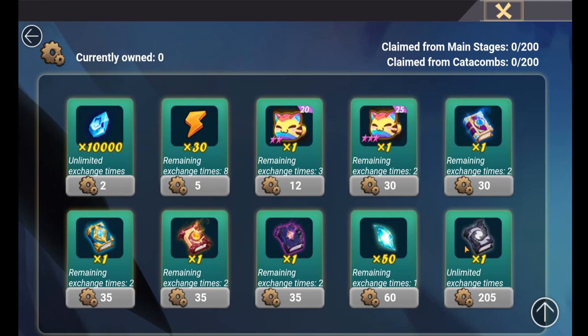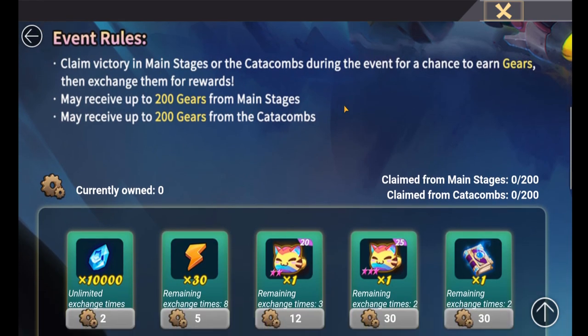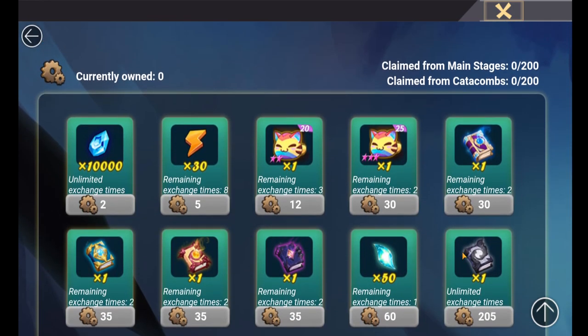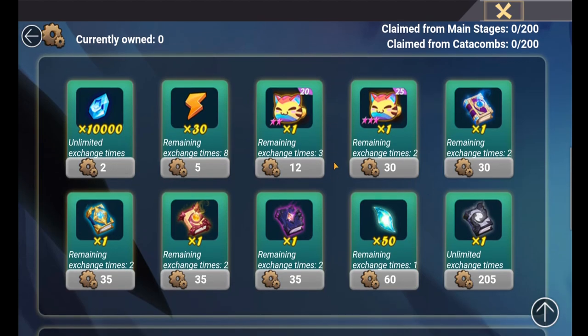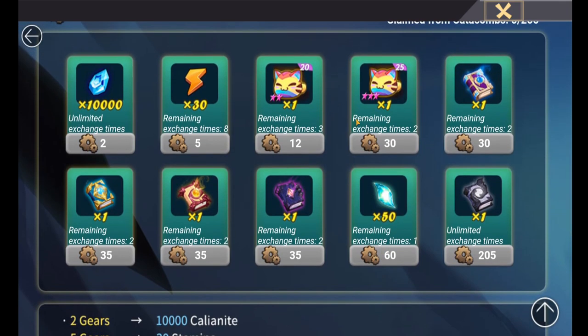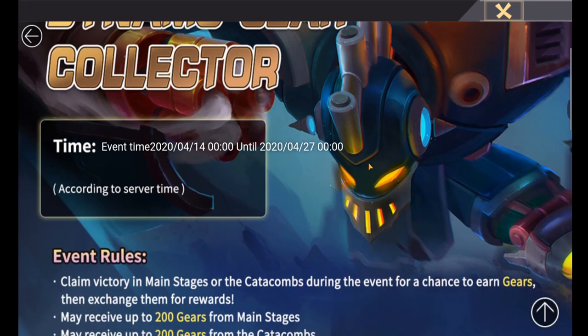For free-to-play players it's definitely worth doing. You're probably going to collect loads of these gears anyway by just playing the game, but at least work up to your 205 points and get your light and dark scroll — that's always worth getting for a chance to win some of the better heroes in the game. You've also got the opportunity to get more loot, more scrolls, and void summoner shards as well.